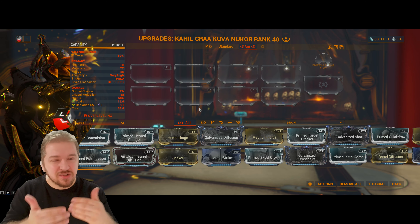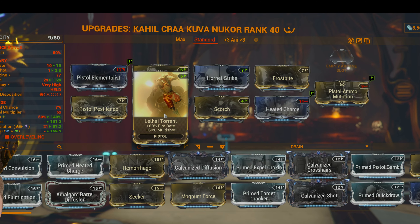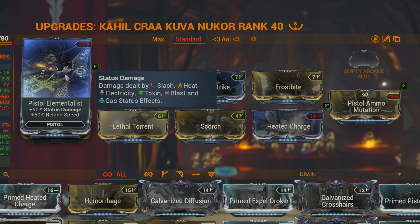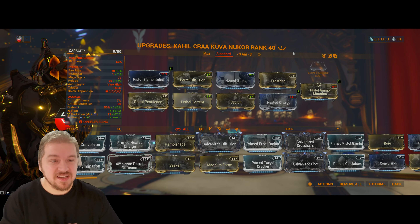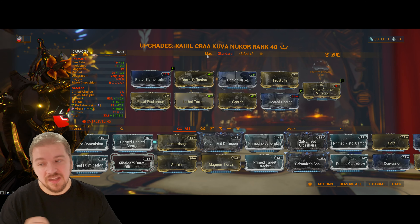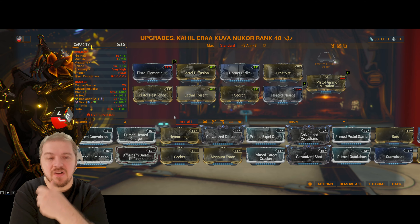For a more introductory level build, you're looking at something like this: damage with Hornet Strike, Multishot, Barrel Diffusion, Lethal Torrent, plus Fire Rate — which is very important on a beam weapon. We also have a bunch of status mods. We're not really building for critical chance or critical damage here, and assuming you're a newer Tenno, you may not have Arcane Avenger yet. Pistol Elementalist is a newer mod that gives you status damage for slash, heat, etc. This is going to be a heat build, though it's a bit more complicated because of the Valence Fusion 60% Toxin — so I'm running a whole bunch of Heat, Radiation, and Viral.